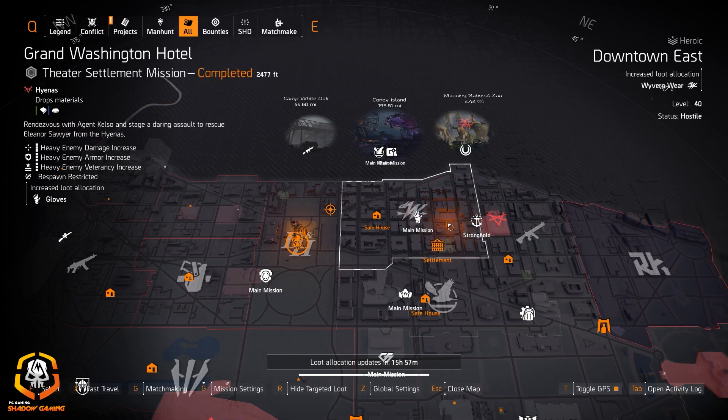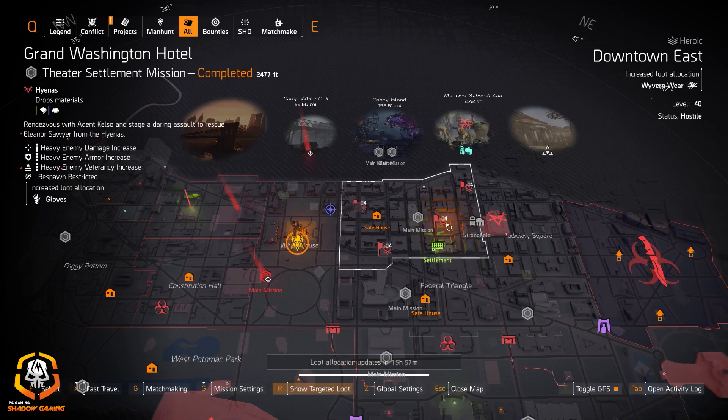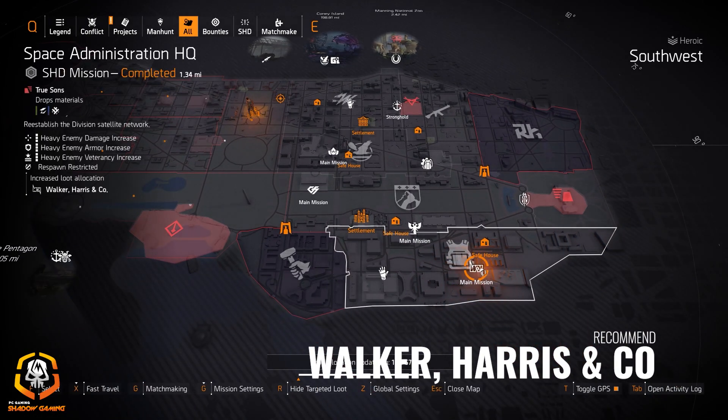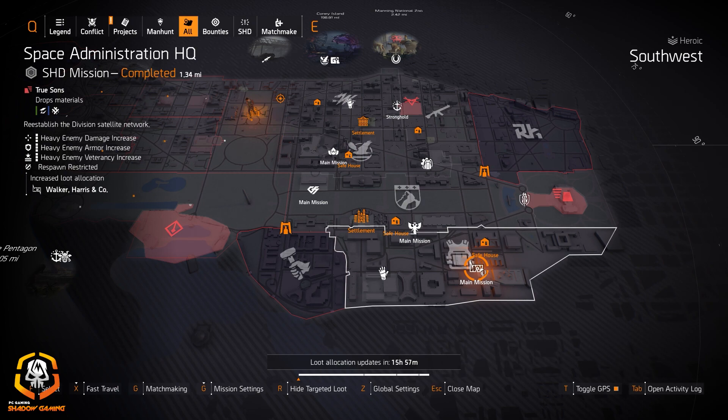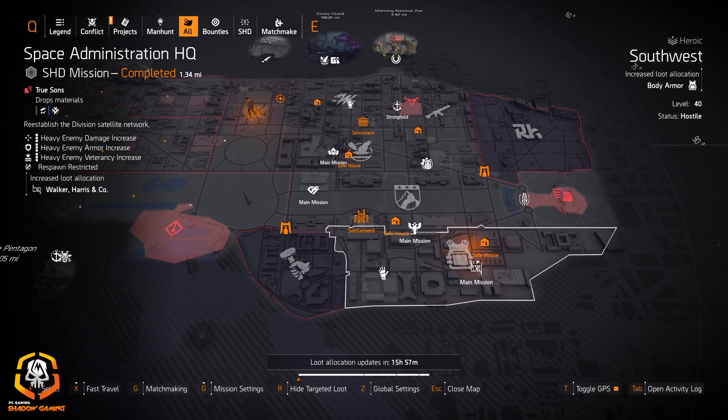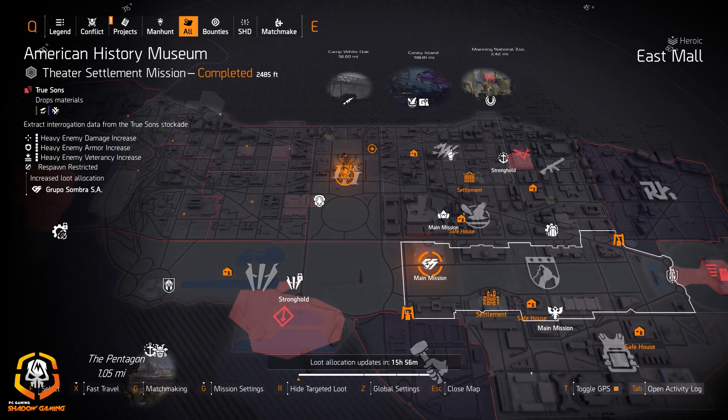You're going to want to check out the Downtown East area — you do have four control points to do there. I'd also recommend Walker Harris and Co. at Space Administration HQ; that's a new set so you want to go get that as fast as you can. Definitely go check that out, especially if you can get the Matador backpack which gives you Perfect Adrenaline Rush.